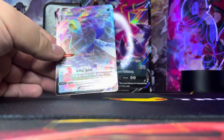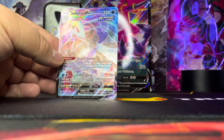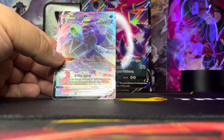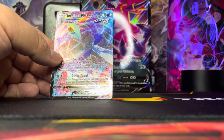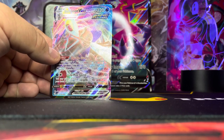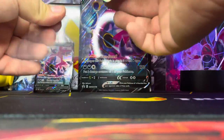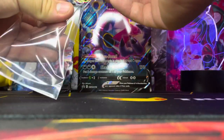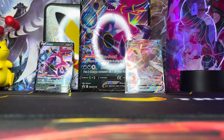And for our second Fusion Strike pack — oh, you see that? We got the Leon V-MAX full art! Wow, that looks amazing! Let me pull it out carefully and get a sleeve for it. All right, so out of three packs, one full art — V-MAX pull so far from this box. There we go.